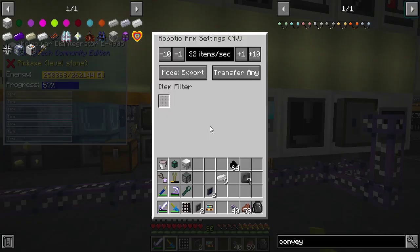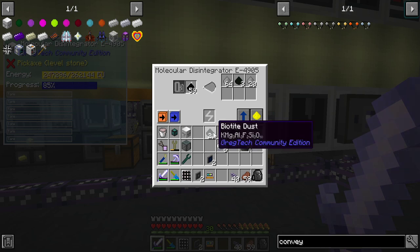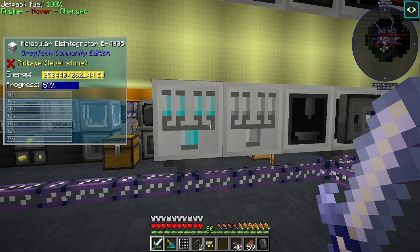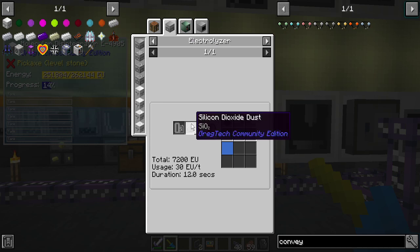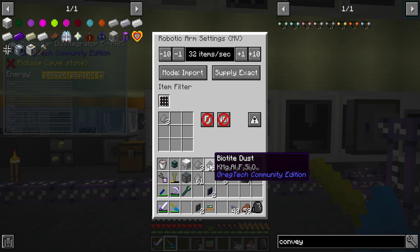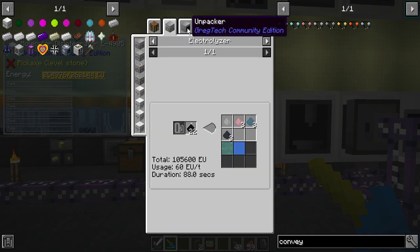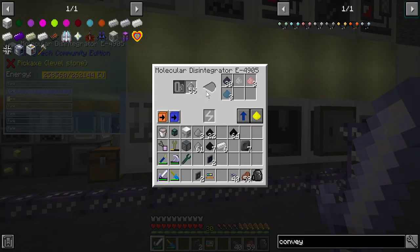We need to configure that arm. So let's grab — we need 22 of that and some of that. Item filter, silicon dioxide, three. Supply exact. And then 22 of these. And export. You're probably full on fluids, so you're going to get fluids and items here, and we'll just auto output the items downward.